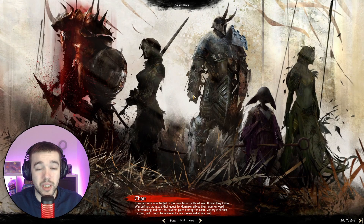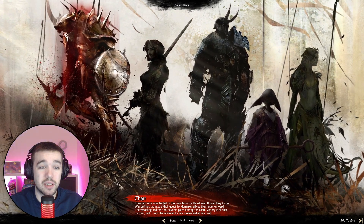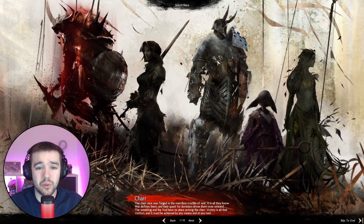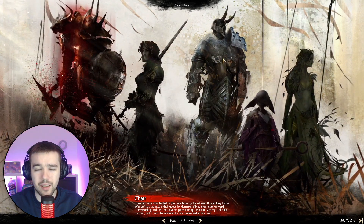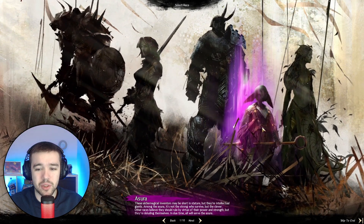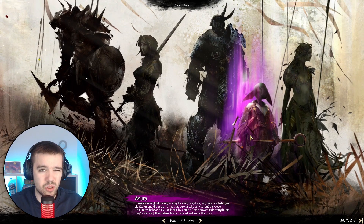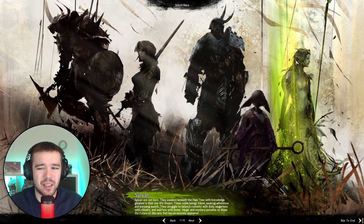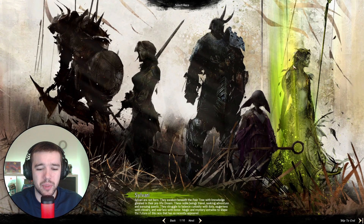You have five different races you can choose between. You have Charr, which is like a beast. You have normal humans. You have Norn, which are like big vikings — basically very big vikings. You have Asura, which are small gnomes. And you have Sylvari, which are plant people — they are basically made up of plants.